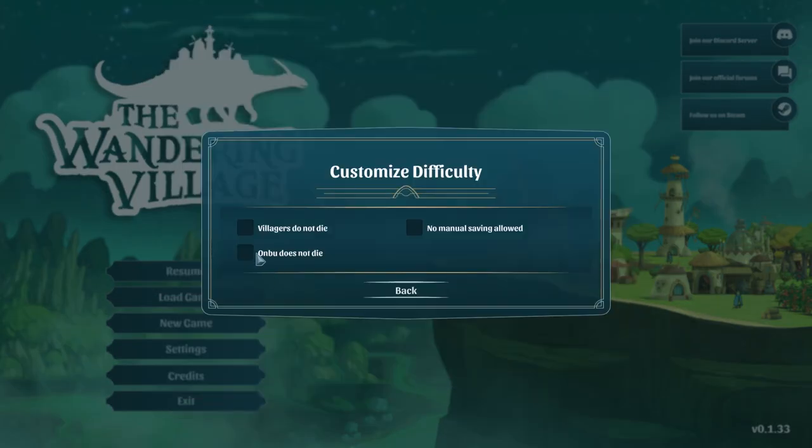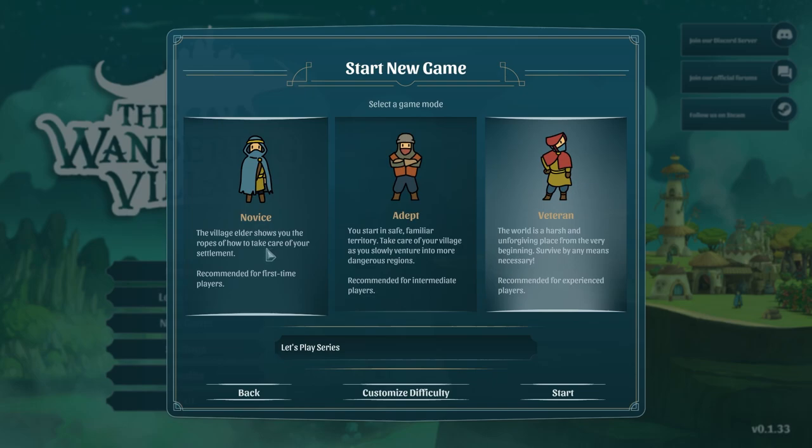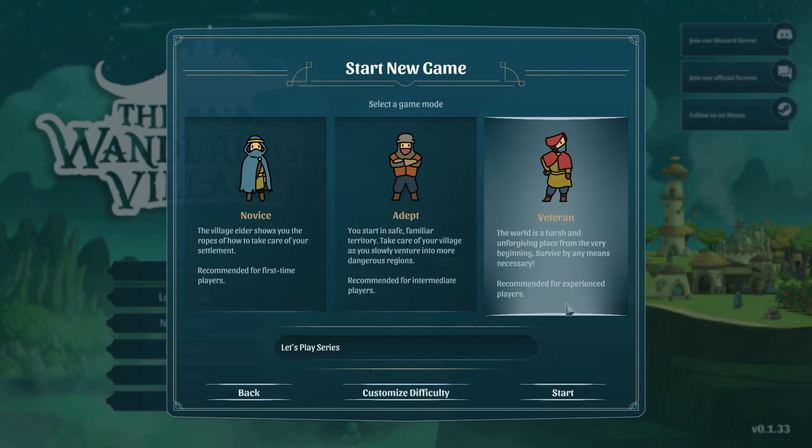We have customized difficulty where villagers don't die, Onbu doesn't die, and no manual saving — so that's like iron man mode. The three difficulties are: novice, where the village elder shows you the ropes; adept, which starts in safe familiar territory and is recommended for intermediate players; and veteran, where the world is harsh and unforgiving. A lot of it is about the first 20 days, so let's start.